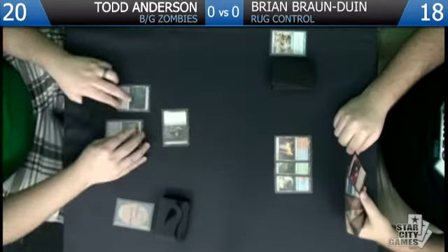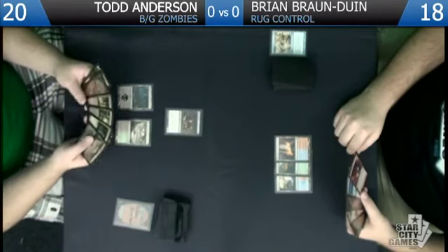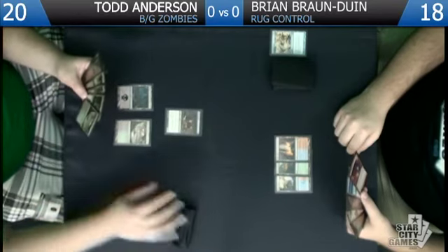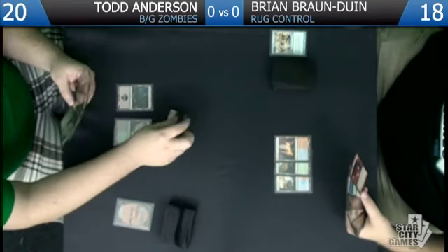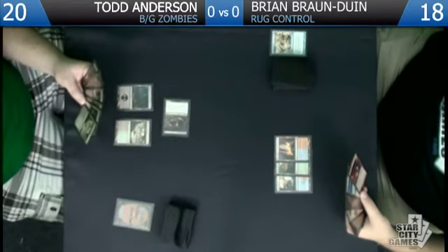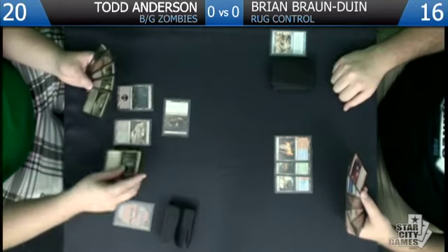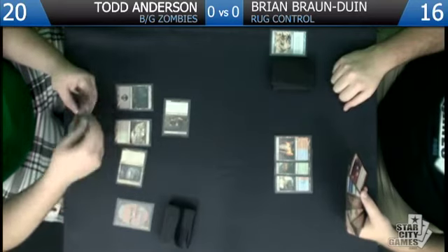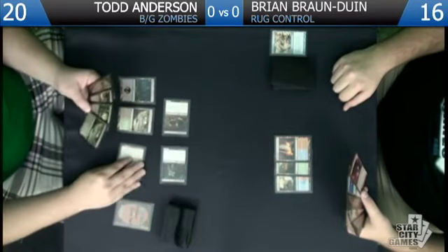We've drawn three lands in a row, which is not good for us. We'll tech for two — I'm at 16. Pretty standard for me against Brian. We're gonna go ahead and play Cavern of Souls on zombie just so we don't get Essence Scattered again, play a Diregraf Ghoul, and be done.